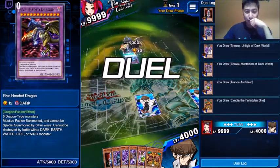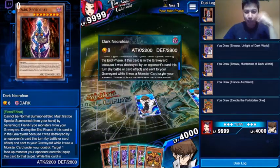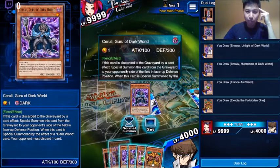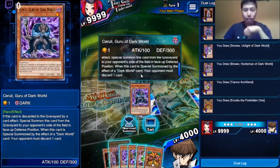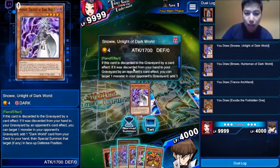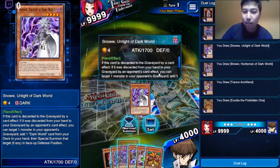Oh, Five-Headed Dragon. Alright, let's see what these do. Necrofear. Why would I use this if I want to summon Exodia? Discard, discarded by a card. Special summon this from the graveyard on the side of the field. Summoned by effect of Dark World — you're pulling this, discard a card. If this card is discarded to the graveyard by card effect... if this is discarded from your hand to the graveyard by the opponent's card effect. Why does it say that twice?